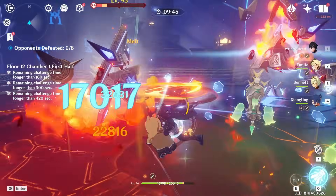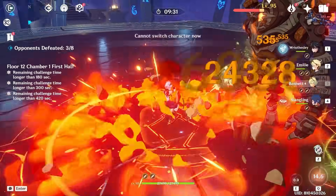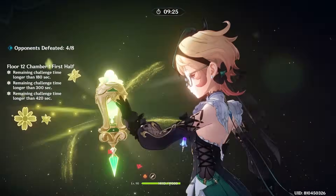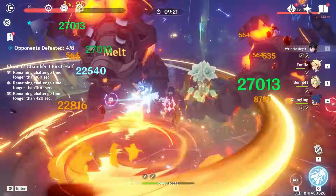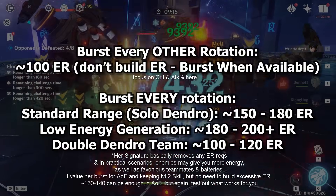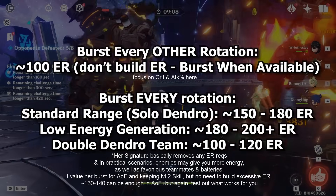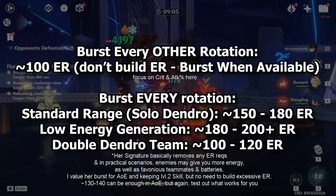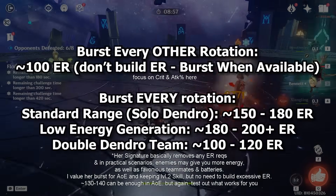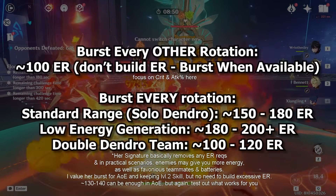In a lot of her teams, her ER requirements are more manageable, and personally, especially for AoE, I value using her Burst. But this can depend on many factors like how much energy your team's generating, whether or not you're running a Dendro Battery, and even your weapon choice — as her signature, for example, will greatly decrease her Energy Recharge needs. If you're wondering how much ER to look for on Emilie, I'll put some rough numbers on screen now. Keep in mind that you basically need none if you're bursting every other rotation, and if you choose to Burst every rotation — which will usually perform similarly and have a particular advantage in AoE — I'd say around 150 to as high as 180, depending on your team. Keep in mind that most of Emilie's teams won't necessarily feature another Dendro character, so a lot of the time if you do want to Burst as often as possible, you will need quite a bit of ER.